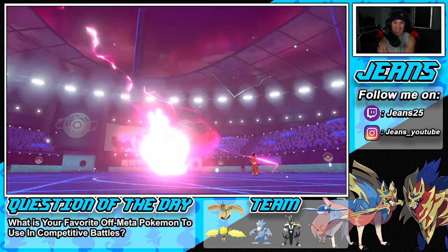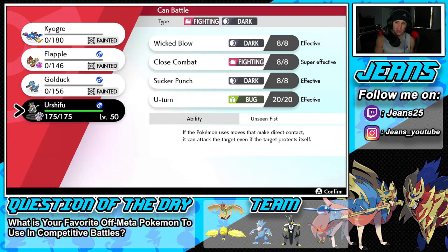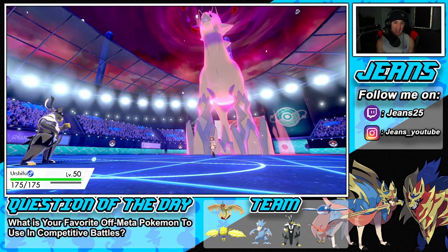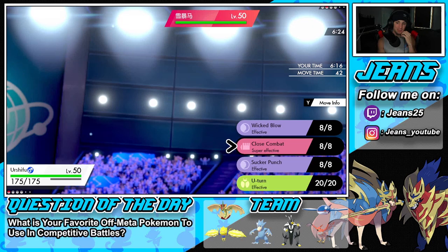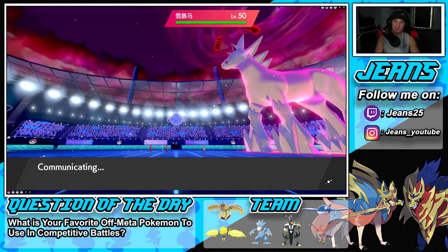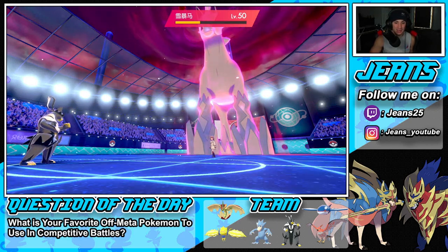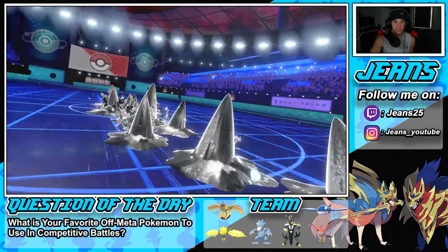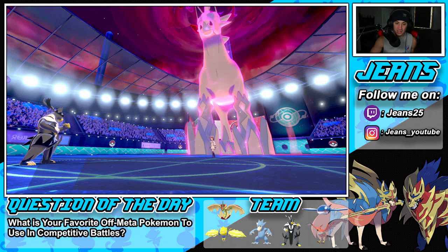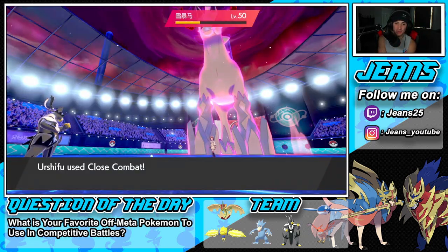Flapple's down, Glastrier's attack is back to normal. I think we just go Urshifu and hit this thing as hard as we can with Close Combat — Choice Band, STAB, super effective. He might go for the ice move. Let's do it: straight into Close Combat. Urshifu, this is why we bring you for situations like this. He goes for a Steel Spike instead — that's actually better for us even with the defense boost. He should have gone for Hailstorm. Close Combat flies through and that's GGs!